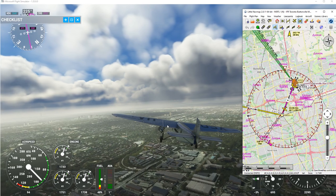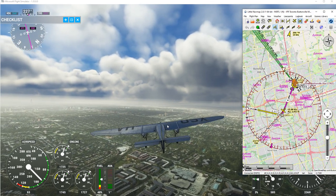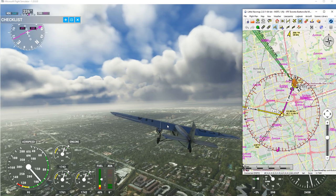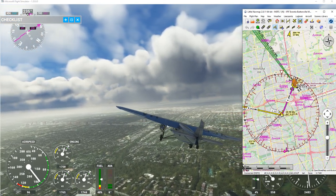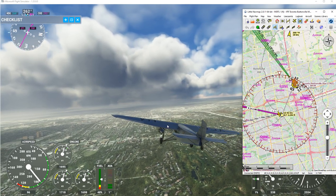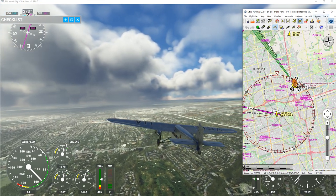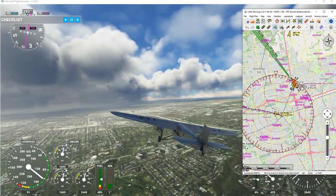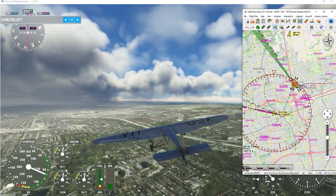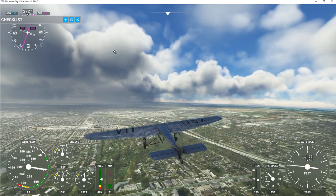If it turns at the waypoint, we'll know the autopilot is working okay. The plane is a little bit of a handful to fly manually. It's turning now — just watch that airspeed. You don't want to get over about 100 knots. I'm going to close Little Nav Map for a second — the nav map window was controlling my keyboard and mouse, so I click back on the Microsoft Flight Sim window to regain control.